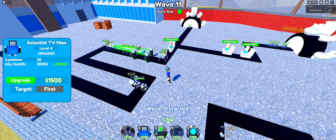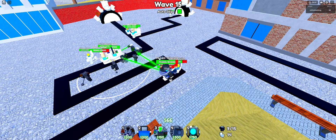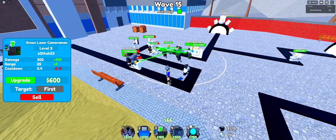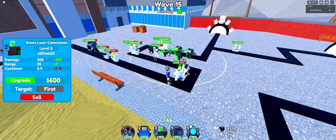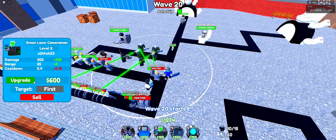Let's skip ahead to wave 15. They're coming through easier now, and I just don't have enough income to upgrade my units. Everything's getting passed, nothing I can do about it. Let's skip again — now we're on wave 20.